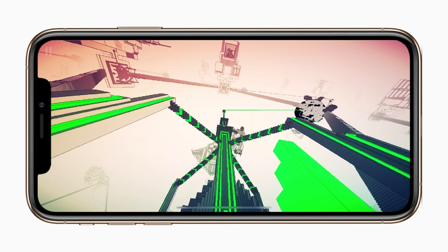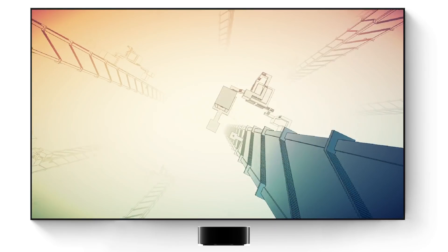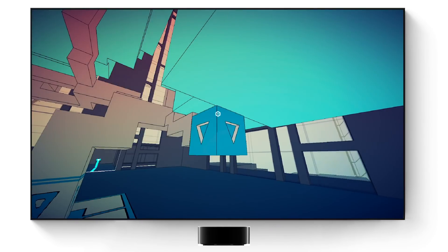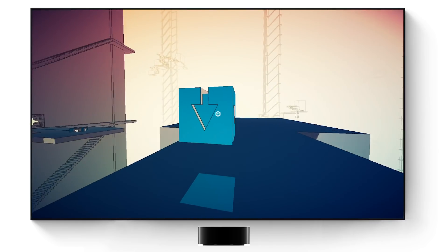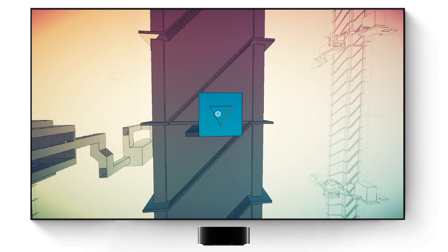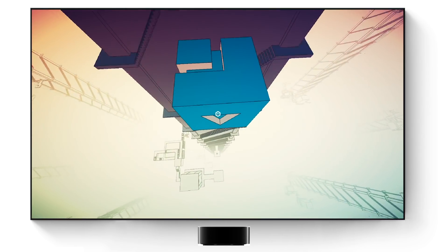In terms of gameplay, it's a very trippy game, and you may experience vertigo at times when looking down, but it's really beautiful and has great sound design too. Manifold Garden is available first on Apple Arcade and the Epic Games launcher, with the Steam and PS4 version to follow later.